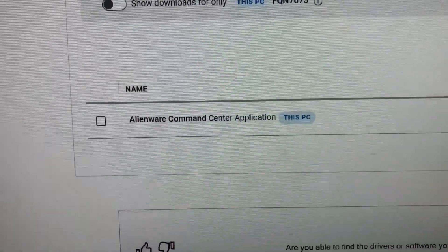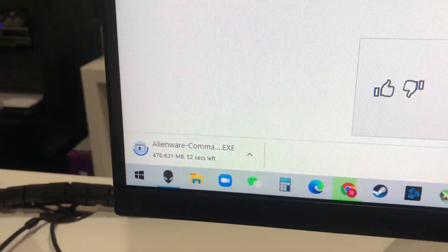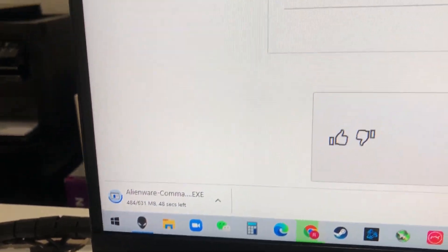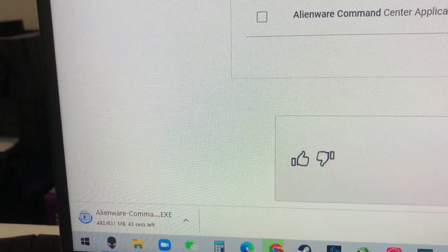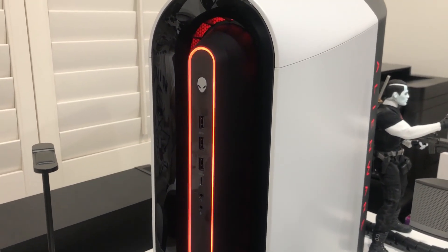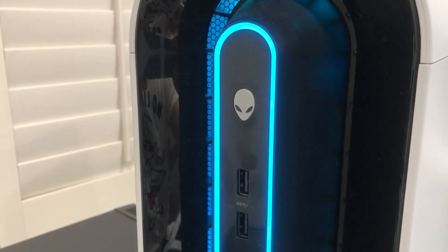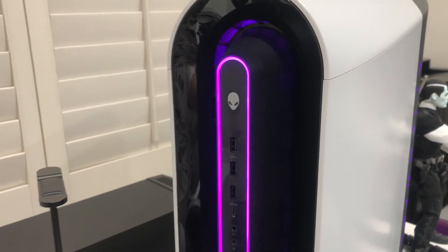Another method is to download the latest Alienware Command Center application to refresh it, and hopefully one of the methods does the trick. I'm downloading the Alienware Command Center right now. All right guys, we just finished downloading and installing it, and I restarted, but it seems like it didn't work.